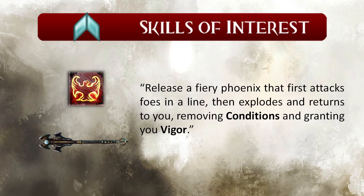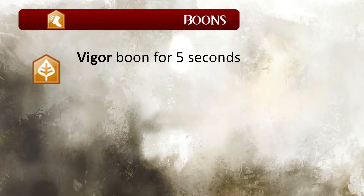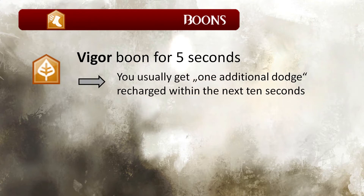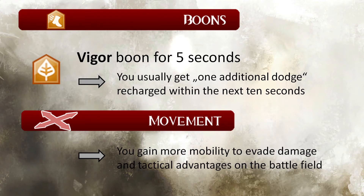We will break down the skill into several parts. First, the boon part. It grants you the vigor boon, which means you will regain your endurance faster. As a rule of thumb, with vigor in effect, you get one additional dodge within the timeframe of about 10 seconds. There is no benefit when your endurance bar is full — keep that in mind for tactical reasons. More endurance means more mobility on the battlefield and the chance to evade more, which negates all the damage from the skill you've just evaded.